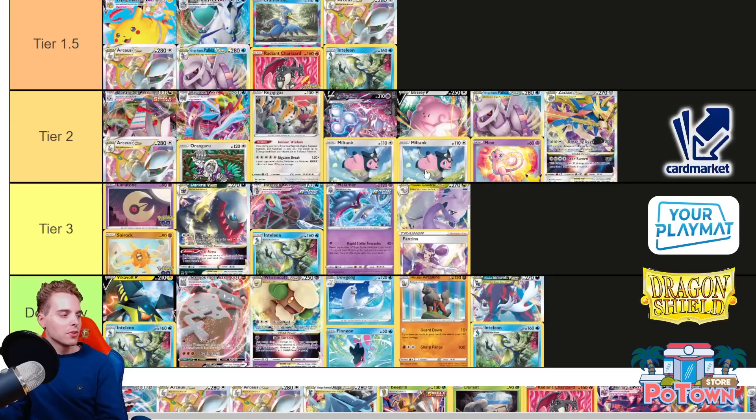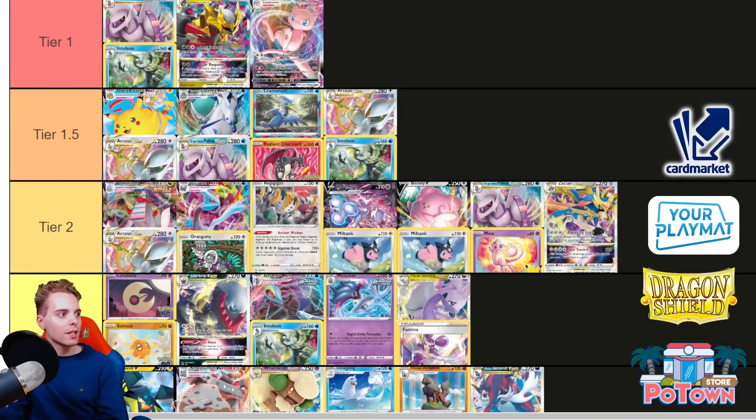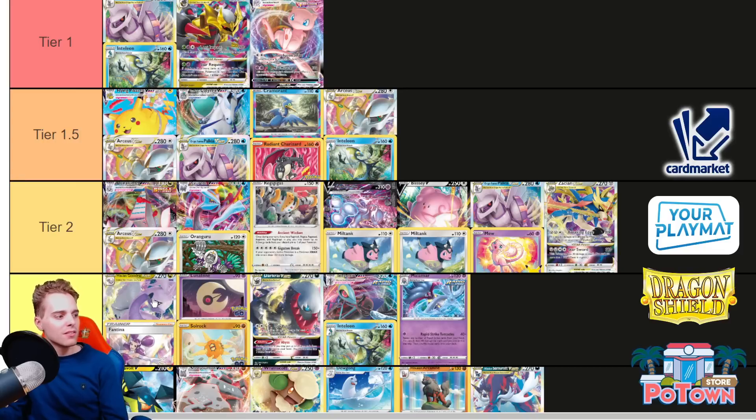Goodra, my friends — where do we put Goodra? It has Infinite Defense, but Escape Rope and Boss are ways you can go around it. What Goodra specifically does is snap 200 damage, and during your next turn you get an 80-damage reduction. With Fantina, if you get 10 cards in the Lost Zone you have an extra 120 reduction — so 200 total reduction. But what happens if Giratina uses its VSTAR? You automatically get one-shotted. Also Mew has Rope Boss, Giratina has Star Requiem to one-shot, and Palkia has Cross Switcher and Boss to undo the effect. I'll have to put it in Tier 3 for now. It could become better but it's not aggressive enough and you can play around it.